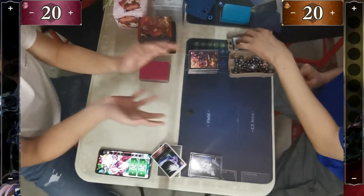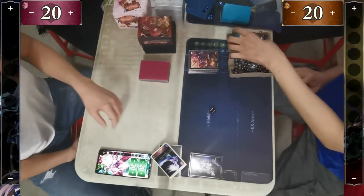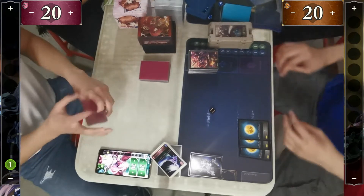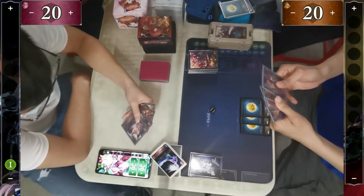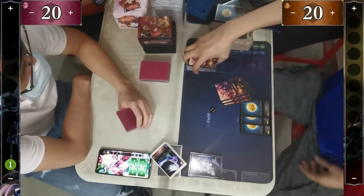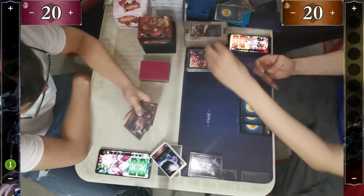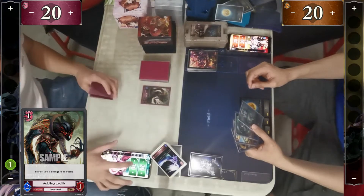Hello everyone, today we have another match. On the left we have Aggro Nightmare, and on the right we have Ram Dragon. Aggro Nightmare won the dice roll, so Nightmare will be starting first. Dragon is checking his hand and choosing the mulligan, as he sees a Genesis Dragon which won't be very good against Aggro Nightmare. Both players are ready.